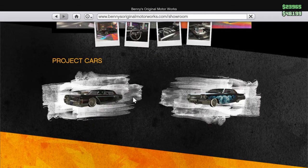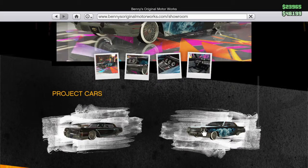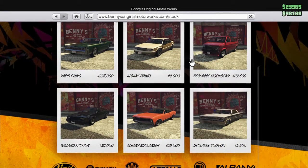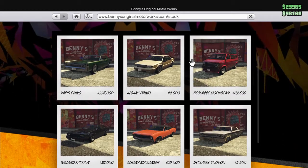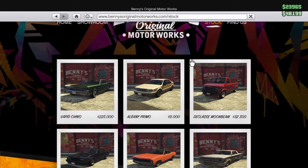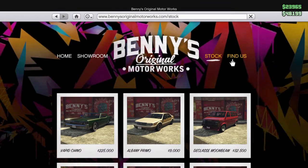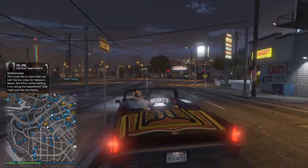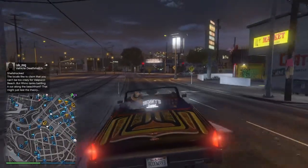They put so much work into this. And then these are the cars you can buy now — there's not a lot of them, only a couple. I got the Chino. The final section shows you wherever they are; you can set a waypoint, but it doesn't set you away.